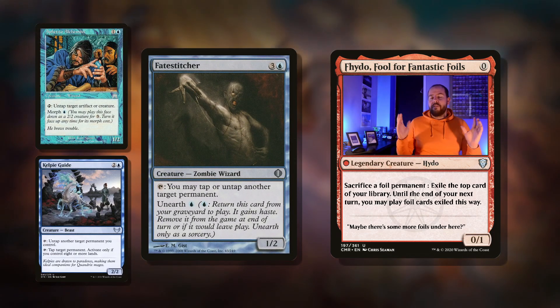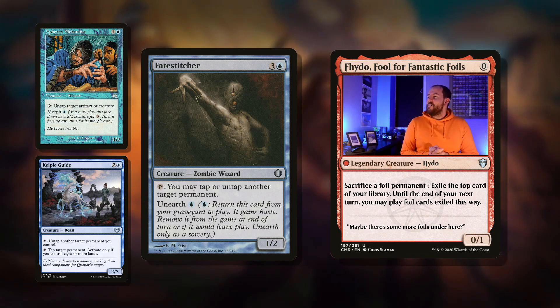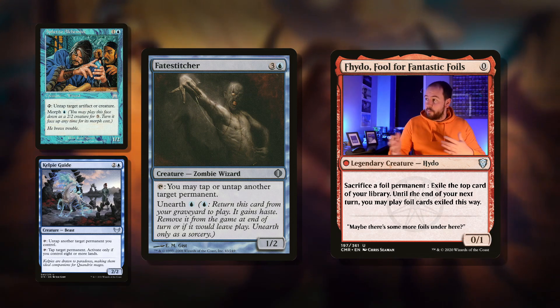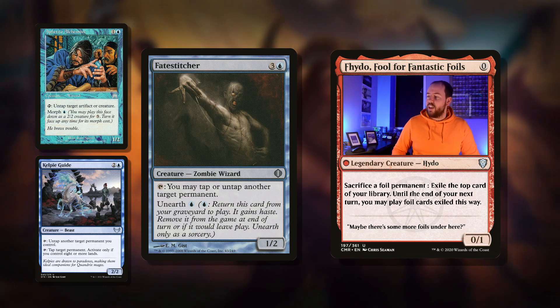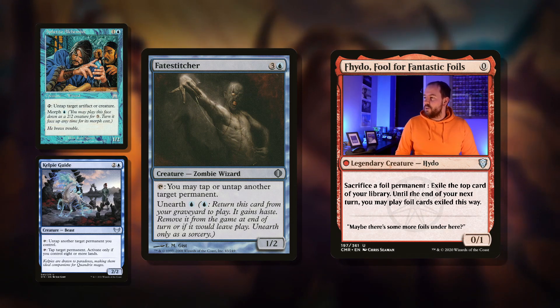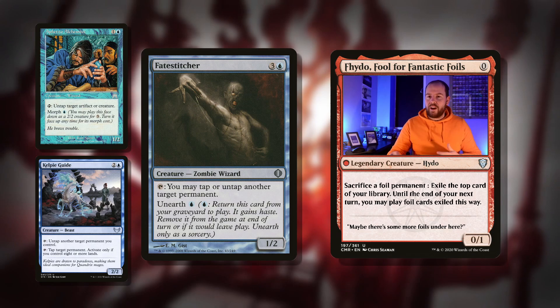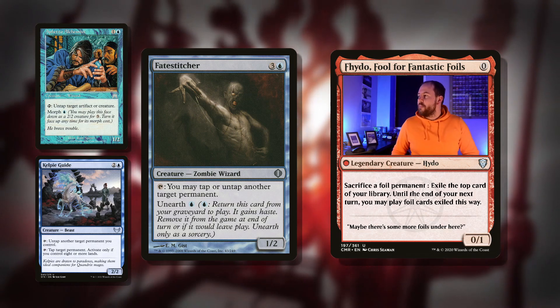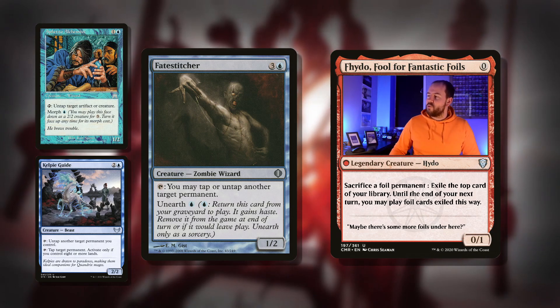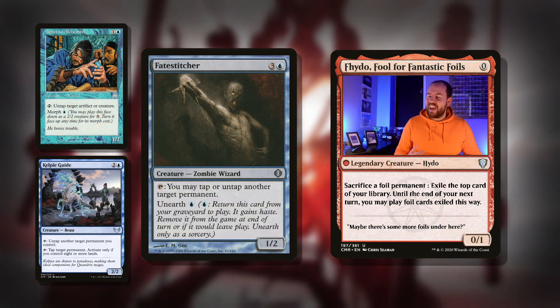Then there's Fate Stitcher — a very, very cool card. Four mana for a 1/2 zombie wizard. Tap: you may tap or untap another target permanent. So this is great — you can use it for both defense and offense, similar to Kelpie Guide. And it's ramp as well because you can untap lands. But you can unearth it for a single blue. So if it's in your graveyard, you bring it back, and if it leaves you exile it — but you can get that effect one more time before it goes away forever. A great utility card.